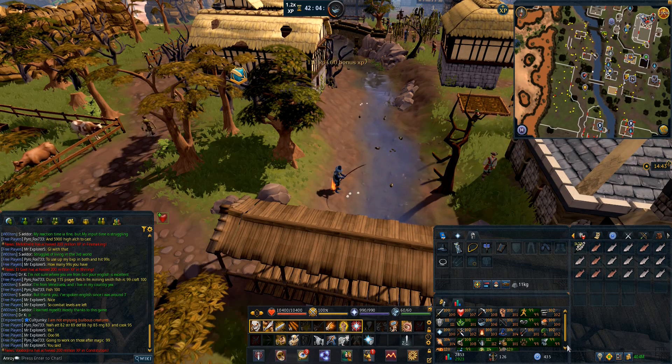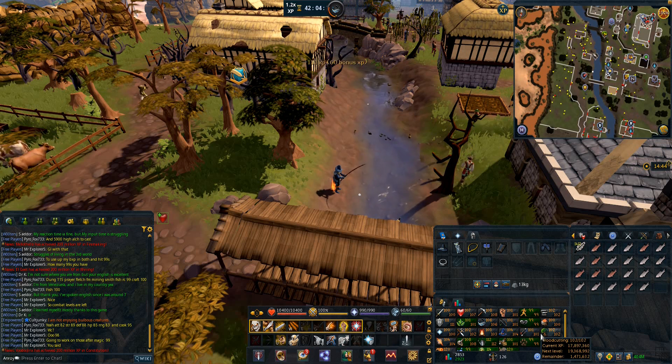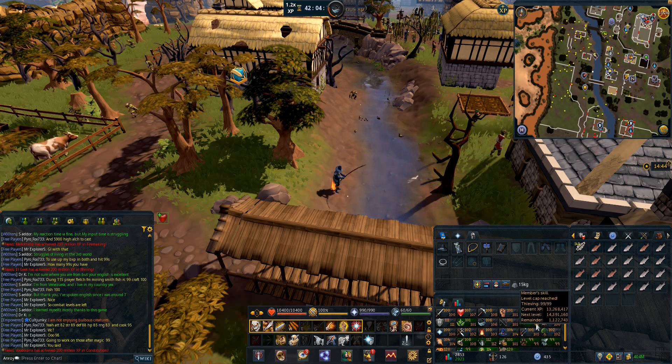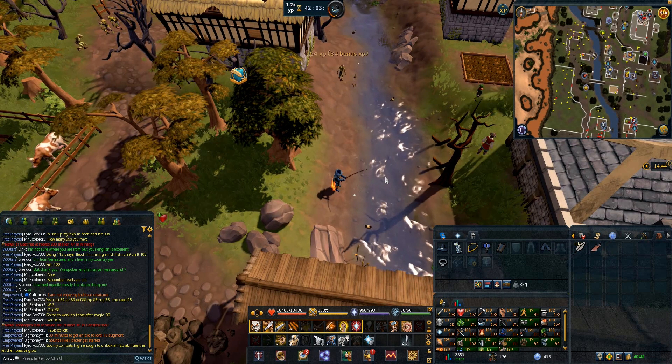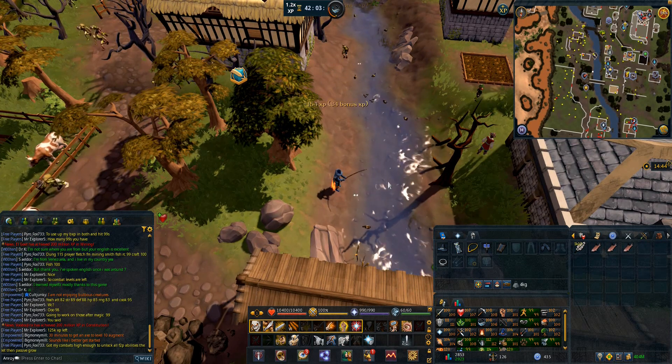Number six is PvP. Since the Wilderness was basically made entirely optional, there's really not much point in doing PvP in free-to-play since they don't have access to the Abyss or Charming Moss — though the Demonic Skull might still be useful. There is still some PvP happening in the white portal Clan Wars on World 3, where people PvP just for fun, but there are no level restrictions so it's not very exciting if you don't have high levels.